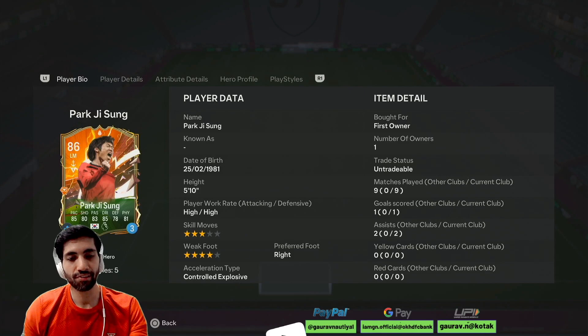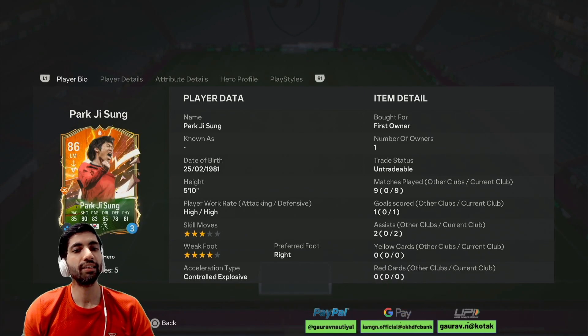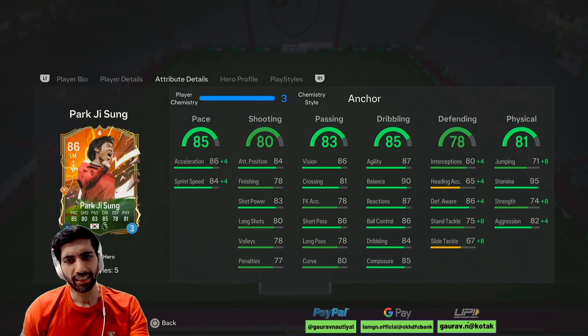He has a high-high work rate, five feet ten inches tall, three-star weak foot, four-star right-footed player. He is controlled explosive on anchor. Preferred position is left mid, but he can play as a right mid and left wing as well. His pace is in the decent area, almost touching the 90s. Shooting is decent, passing is very nice.